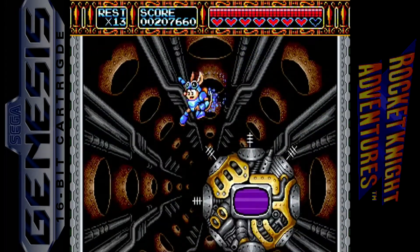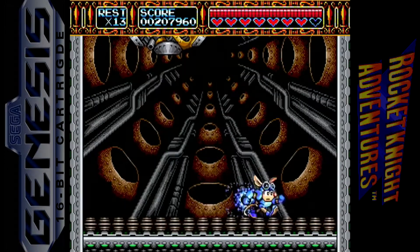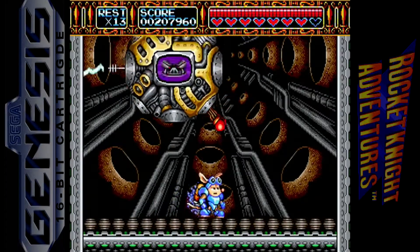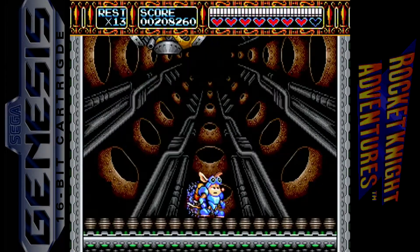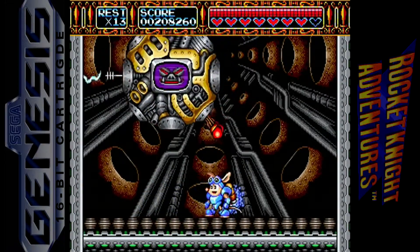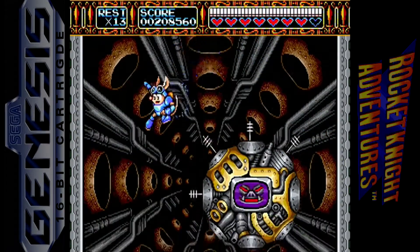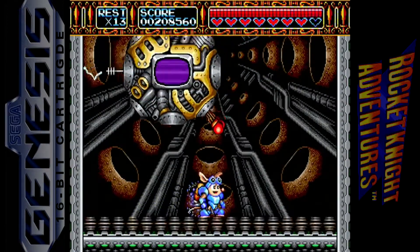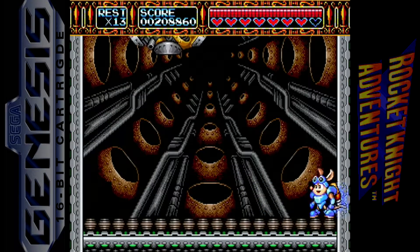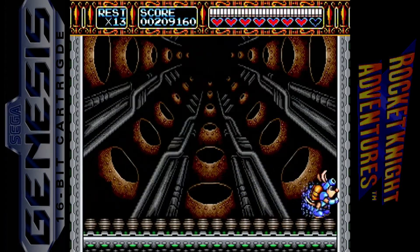Let's see if we can get it to work — jump over him, and he'll target us as if we're up there. In this part, stay over here. When he comes up, jump up and dash down towards him like that.